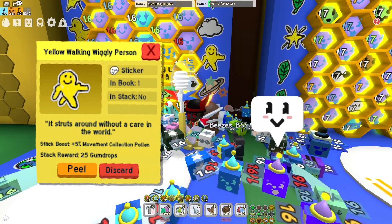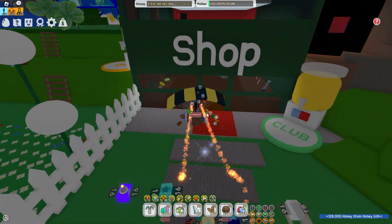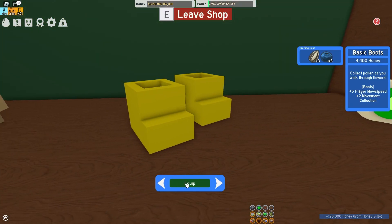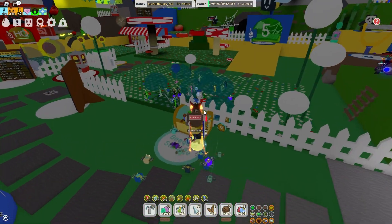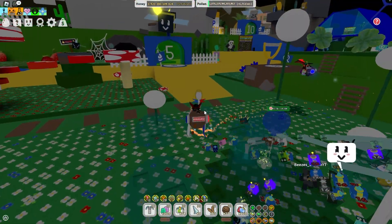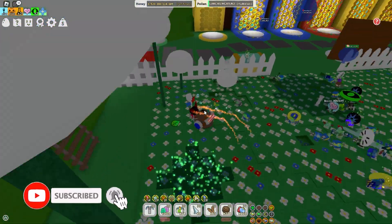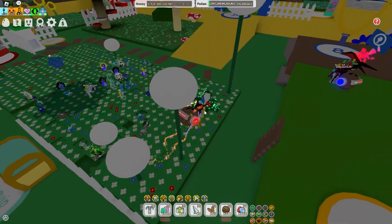In this video, I'll be showing you how to get the yellow walking wiggly person sticker. It is super simple how to get it. All you have to do to unlock it is to go to the starter shop and equip the basic boots. After that, you're going to want to head over to the starter zone fields and, using your boots, walk over every single flower in every field until you get the sticker.